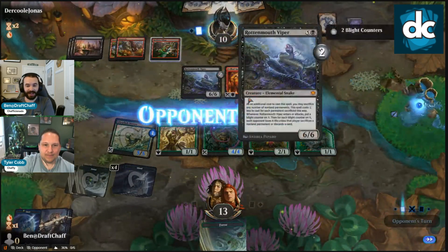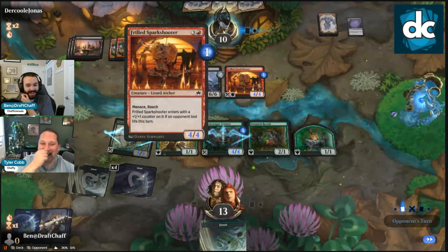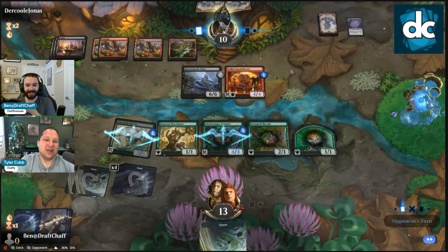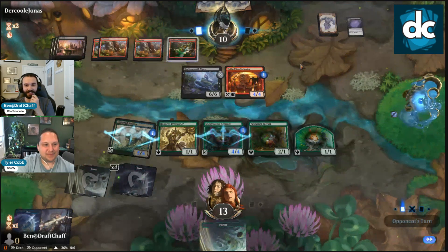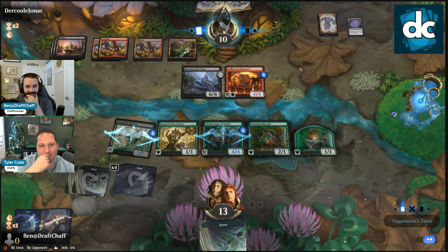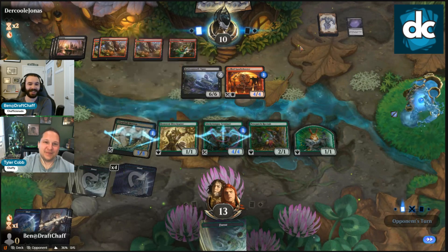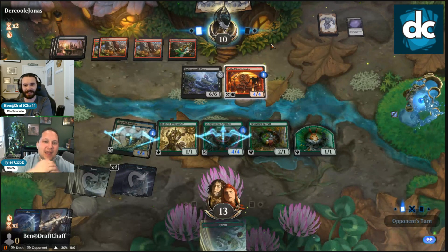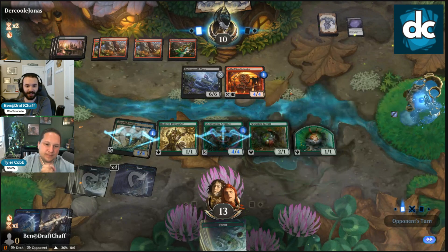Then we just smack for five — we have to present some type of threat. Three counters on the Viper. What do we do — take twelve? Scales is so good because it just gets all their life back. We're getting to the point where we can't afford to play around Scales anymore. Our opponent loves to think. I think they're thinking about using Rock Form Village to buff the storm — that way when we double block with Sticky Tongue it eats them both.